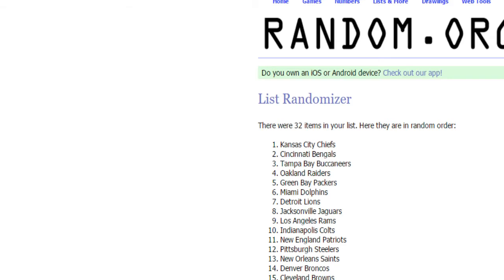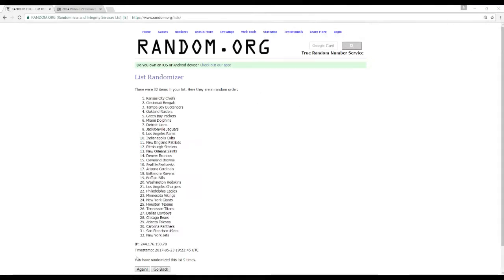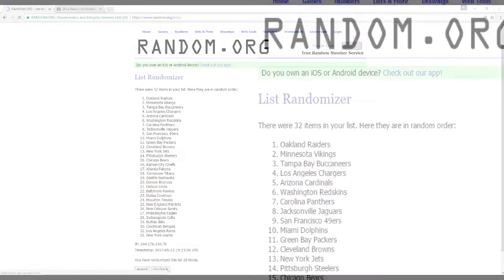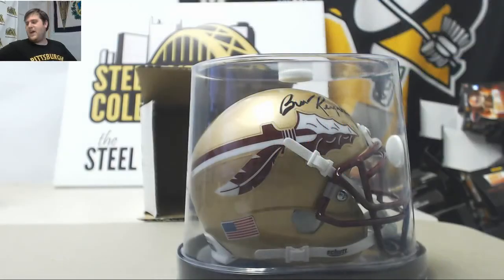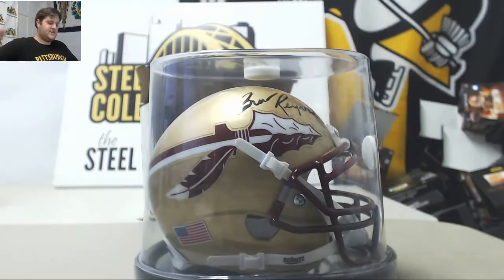Congrats William L. — that Burt Reynolds mini helmet goes to Kansas City. And while we're up, we'll randomize five more times for the 450 points — that goes to the Oakland Raiders. Congrats Scott H. Good break — cool helmet to end it with the Burt Reynolds piece. Congrats to the Chiefs for grabbing that. Thanks for the break. Another Hot Rookies break is up — send those live break orders in. Thanks.